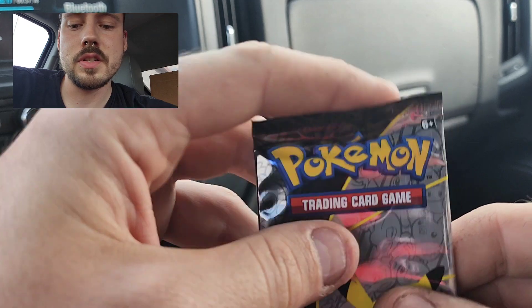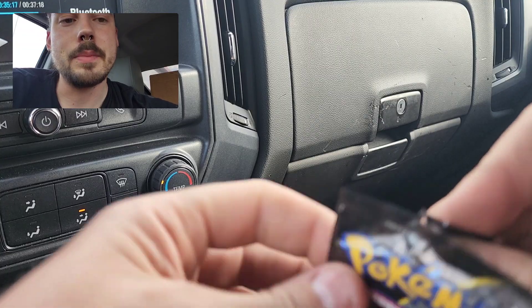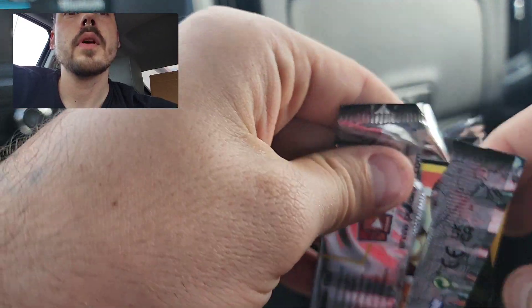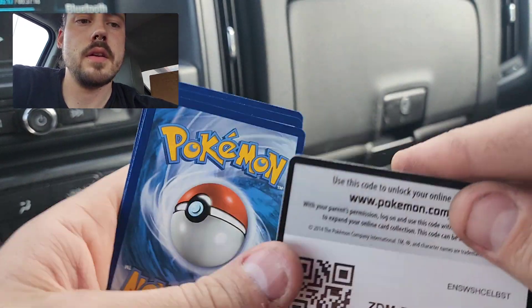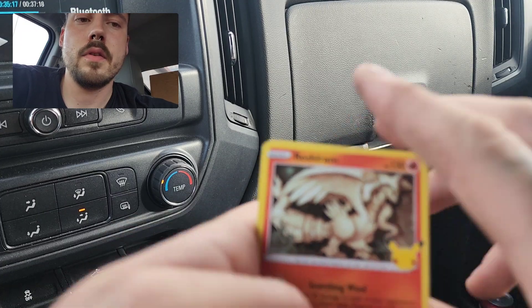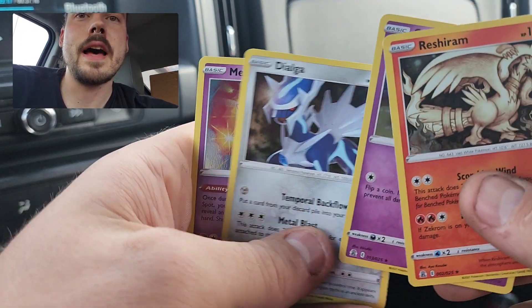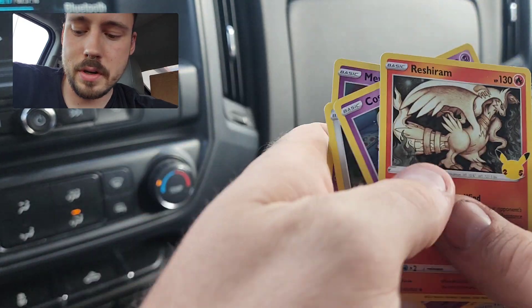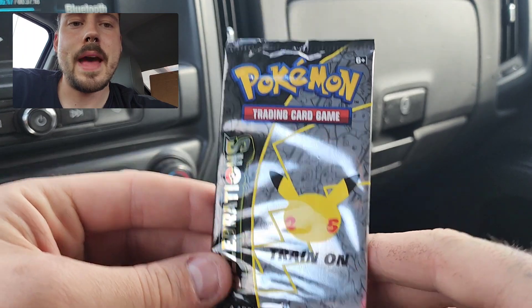Two more Celebrations packs. I certainly could not complain if that was all I got out of them, but let's see if we can keep that momentum going. Get another hit out of this next pack. There's the code. And we have Reshiram, Cosmog, Dialga, and Mew. Couldn't do it again three for three, but maybe some last pack magic here.